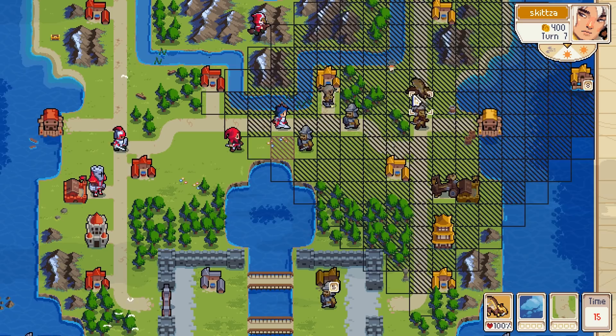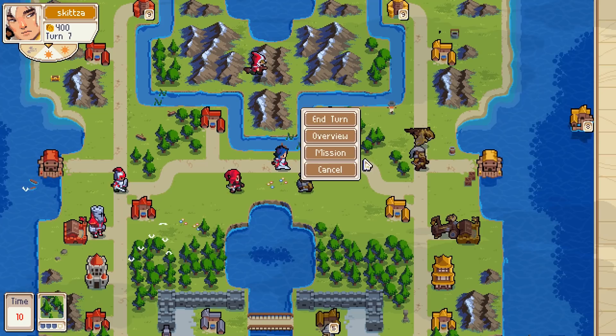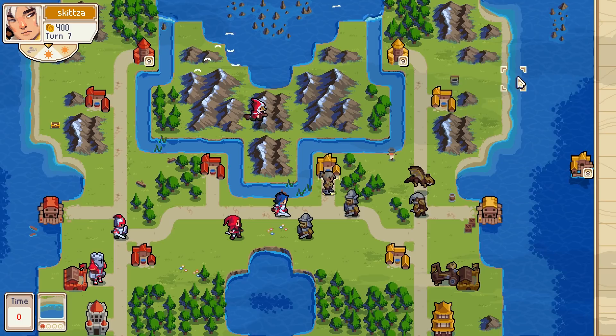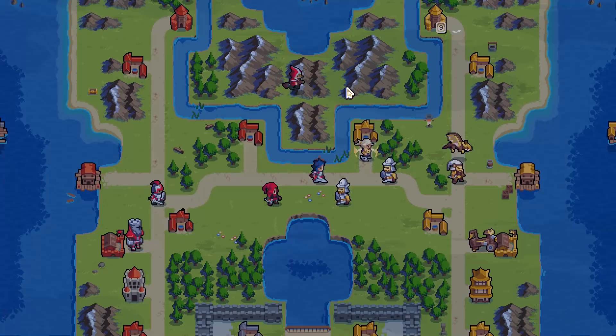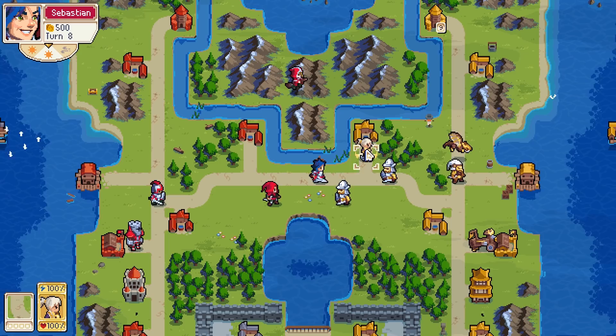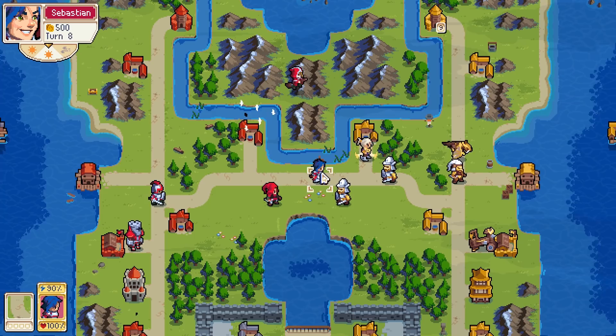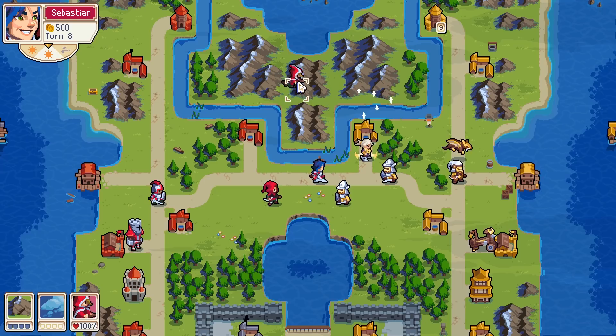Alright, 400 — do I need anything else? I'm gonna save up for that guy. If he doesn't back up with this guy, I'm pretty sure I can just kill him next turn, or come really close to it. I don't know if this guy can attack ground units or not. So if he can, I might be sad this turn.